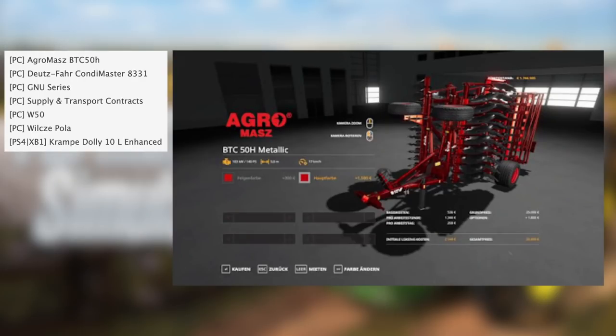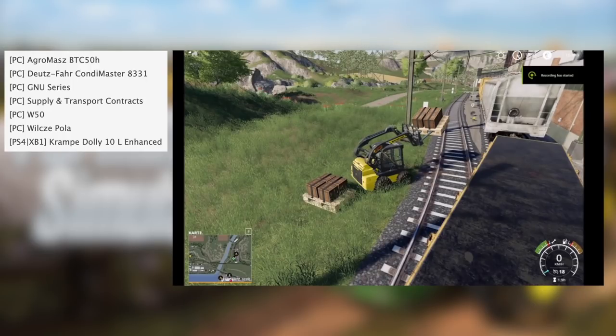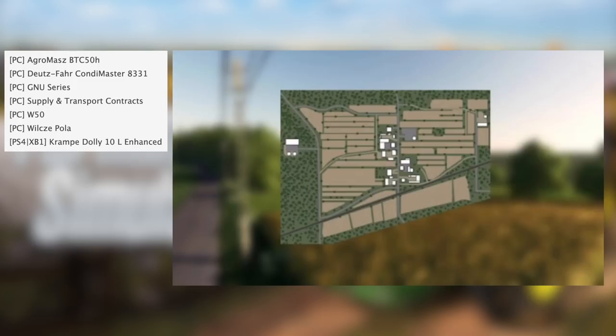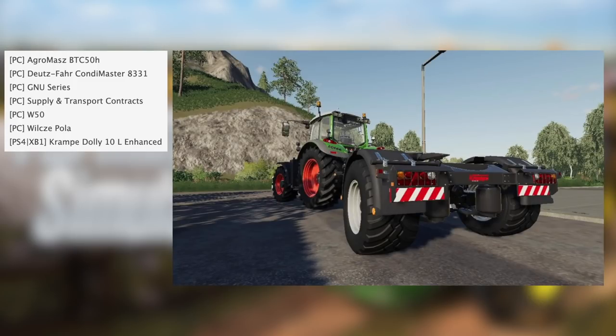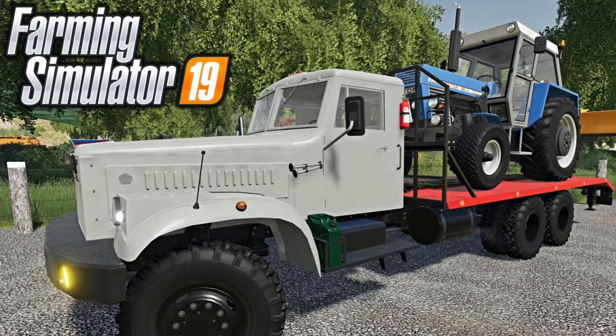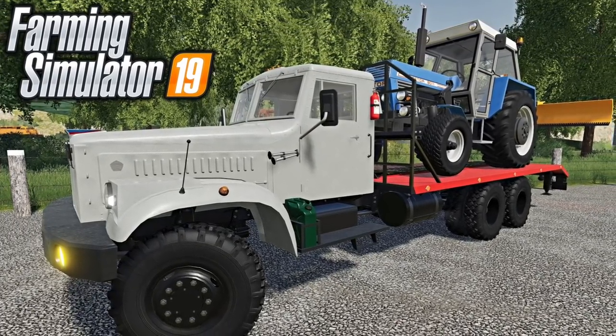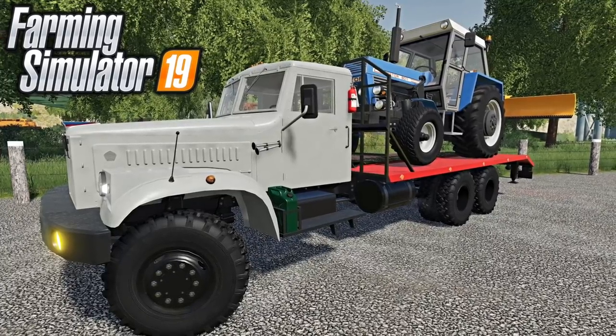40 Modding talks about their new slurry tanker for the first time in almost a month, plus FDR Logging joins us on the Farm Sim Show tomorrow. For SD4 PC we have the Agra Mass BTC 50H, the Waste-Fer Condomaster 8331, GNU Series Supply and Transport Contracts, W50, and Wilkes Epola. For SD4 consoles our only mod is the Crampy Tolly 10L Extended. We still have one mod city waiting to be tested with a current average wait time of one day. Nine new and updated mods were released today on the in-game mod hub — I've already made a video showing those off, linked in the first pinned comment and description below.